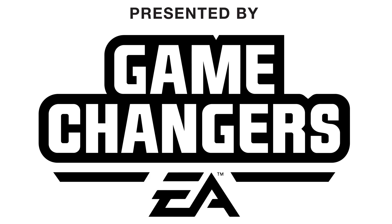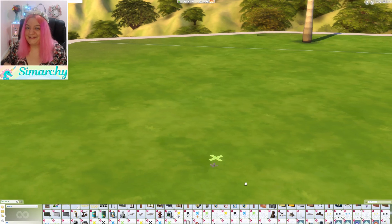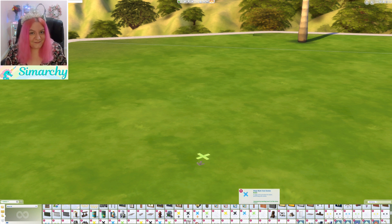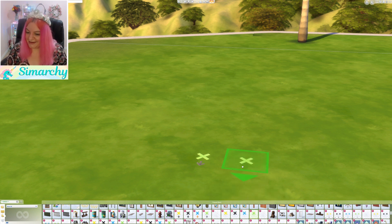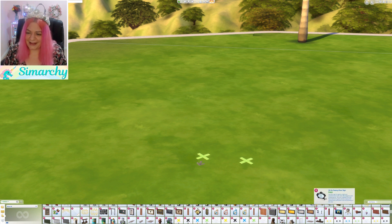This video is presented by EA Game Changers — thank you EA for providing travel to the Sims Camp event. Hey guys, it's Stephanie with Simmerkey, and welcome to a highlight clip of the build and buy items in Buy Debug, the secret menu that you can unlock to check out some of the new items coming in The Sims 4 Get Famous expansion pack. I was so lucky that EA flew me to London for a first look.